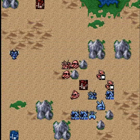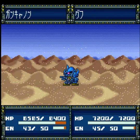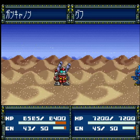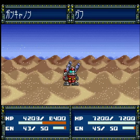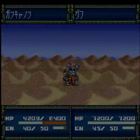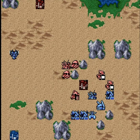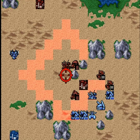グフとガンキャノンの戦いですね。劇中だと、カイの乗るガンキャノンがランバラルのヒートロッドにやられているところに、ガンダムが助けに来ますよね。ダメージ2300。バルカンで反撃です。バルカンも結構ダメージ与えますね。モビルスーツをこれ以上失いたくないので、損傷したモビルスーツはしっかり回復していきます。